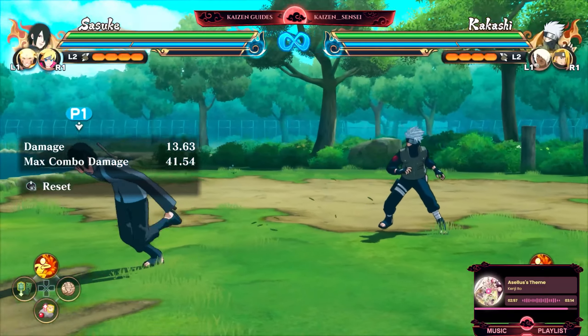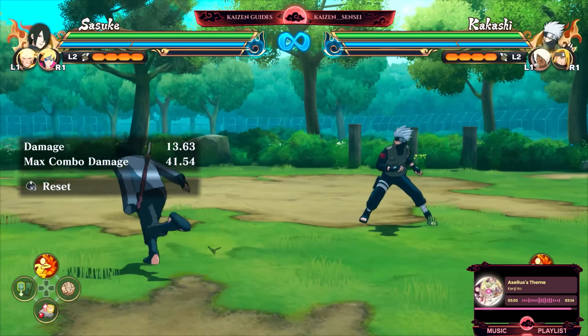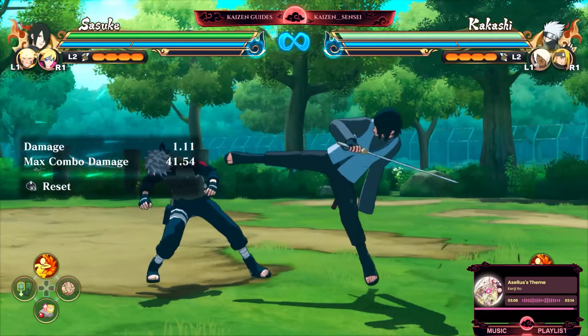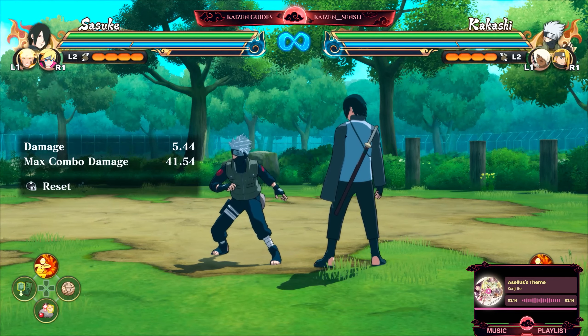Last but not least, how do you use his ultimate? The best thing about his ultimate is that once his hand goes out and that flame starts, even if you're being hit it will still activate. It's a pretty clutch ultimate especially if your opponent is just mashing and you've already subbed — they will still get hit by it. The best way to use this ultimate is into a combo.